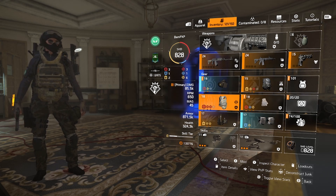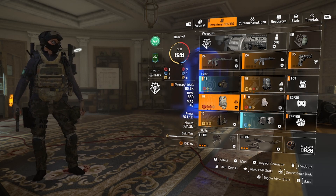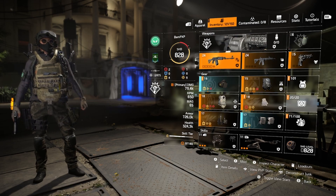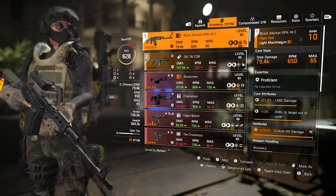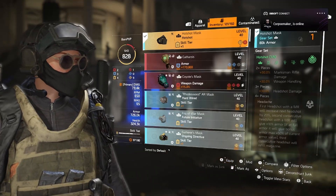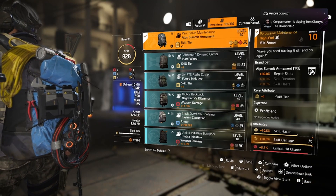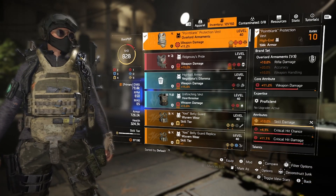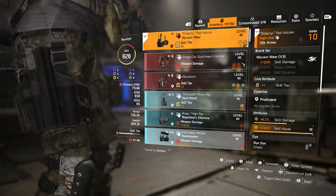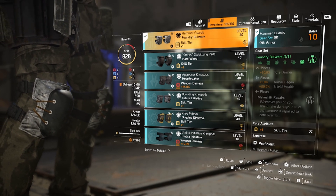I'll quickly see what mods I can switch to make this build better — we're already running two skill tiers and I want to push that higher. On the RPK I rolled critical hit damage and used the attachments for critical hit chance and critical hit damage. The mask I rolled a skill tier onto. On the backpack I rolled skill damage and put a critical hit damage mod. The chest I rolled skill damage with a critical hit damage mod. The gloves I rolled skill damage. The holster I rolled skill haste, and on the knees I rolled skill tier.